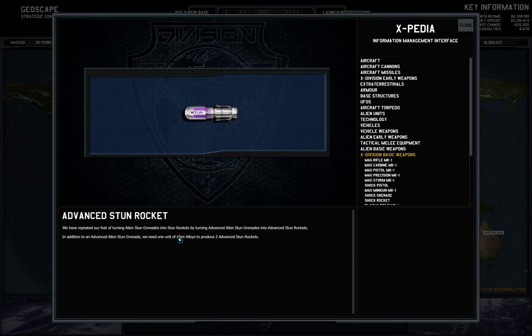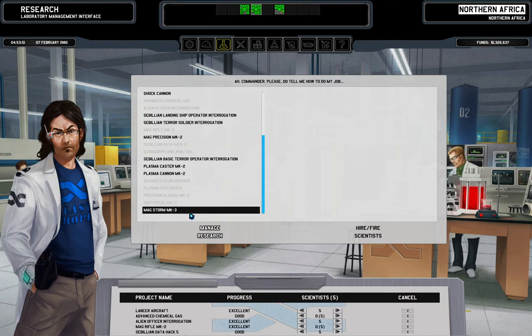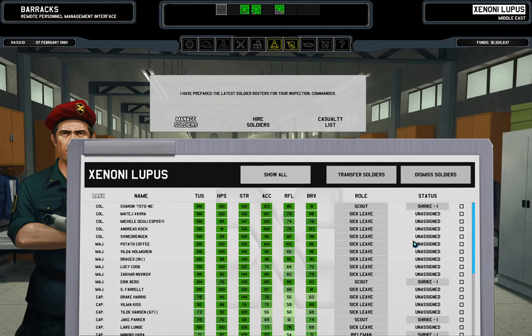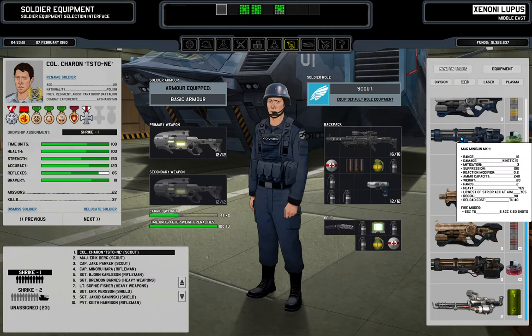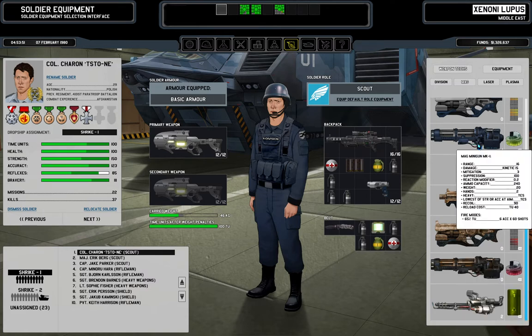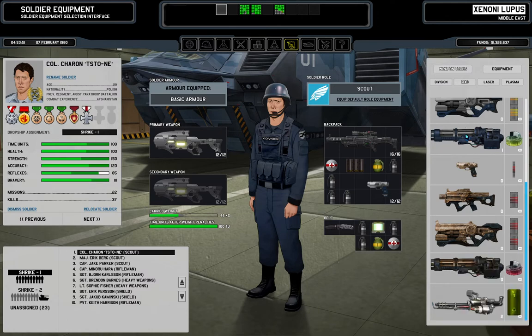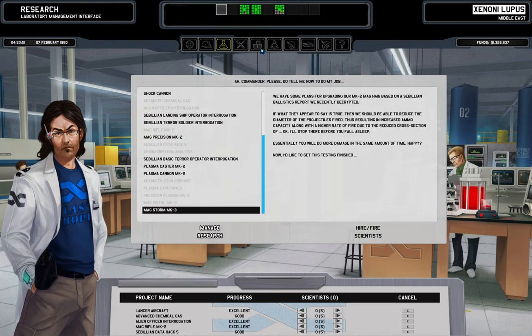Advanced stun rocket — let's look at that but first see what we can research. Mag storm mark III might be worthwhile. I don't think we have the mag storm mark II yet — we didn't produce any. 20 range vs 15 on 60 range, six accuracy times 60 shots vs eight accuracy times 60 shots, suppression 100 vs 102 — the increase is negligible. Ammo cap 240 stays the same. I'll research it and if it makes a worthwhile contribution, I'll contemplate producing one or two.